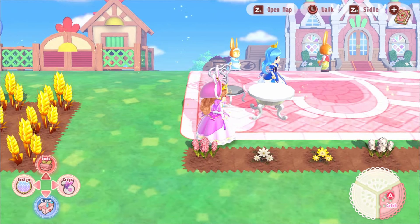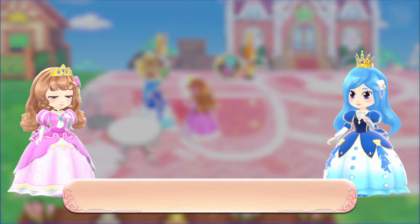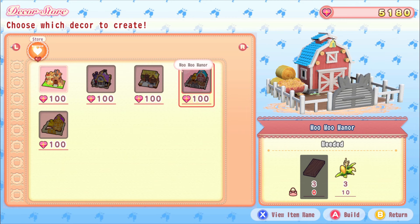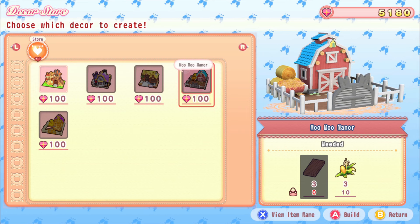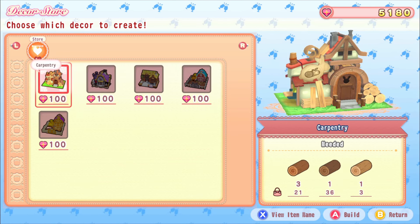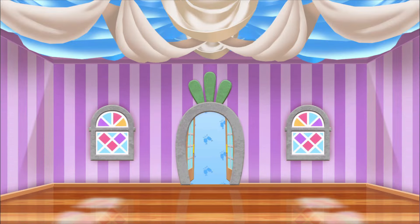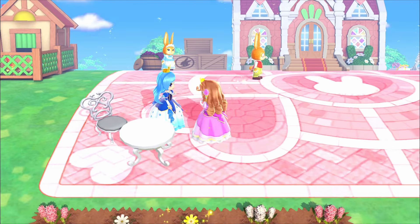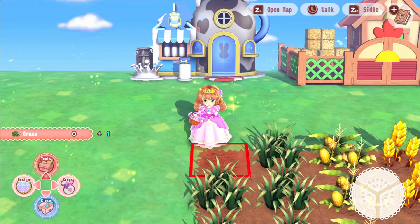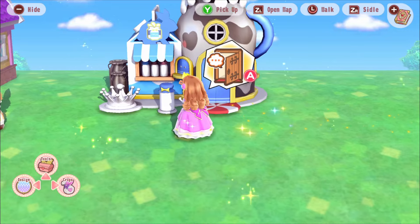Now we need to figure out how to build a barn and buy sheep. Looking at available buildings, we need to build Movie Manor for the cows, which requires hardwood, so we probably need the carpentry shop first. For Barbell Bomb - which looks like the barn - we need grass and hardwood timber. We can build this if we just harvest our grass! This is so exciting.